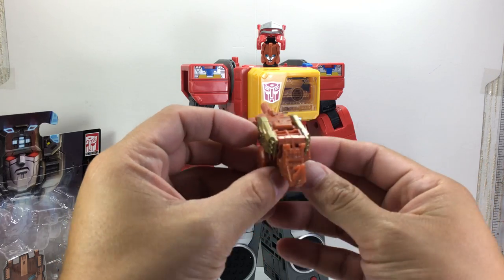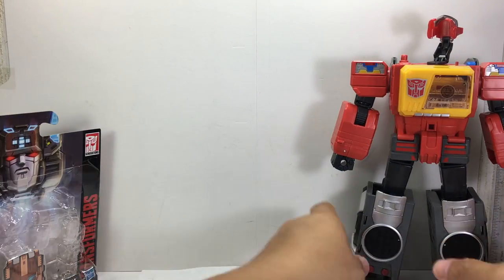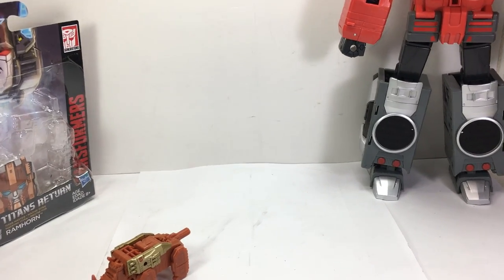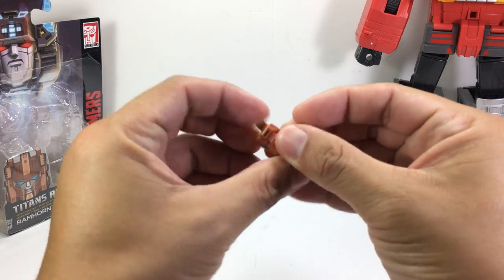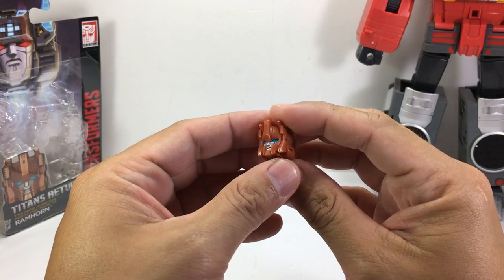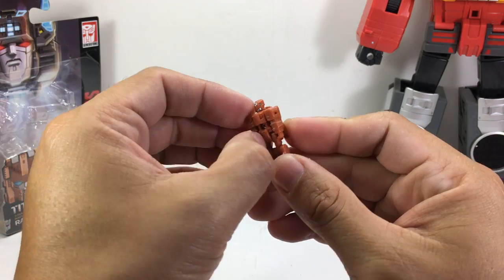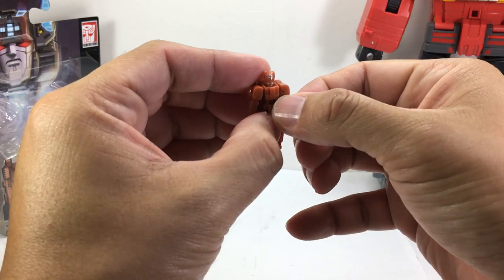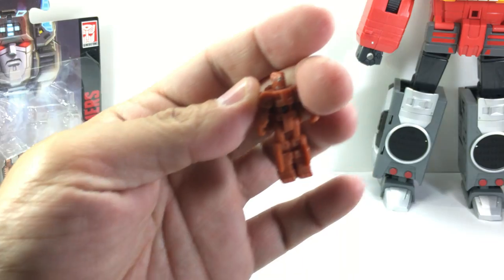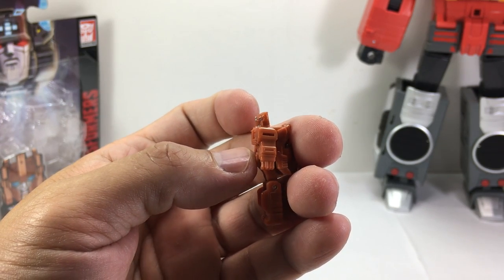This is the accessory that came with Ramhorn. Ramhorn is the Titan Master. Pretty cool — interesting looking head sculpt in burgundy or sienna. Not a big fan of the color as a headmaster. He's got all the articulation of the regular Titan Master, and interestingly enough, he does have a rhino-ish type of head sculpt. It looks like a rat or a beaver, but it's supposed to be a rhino.